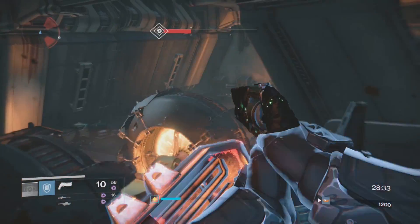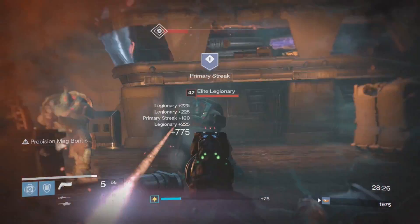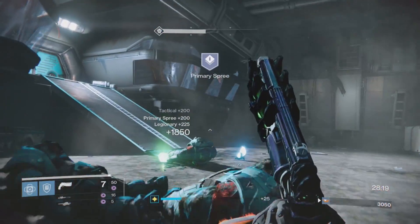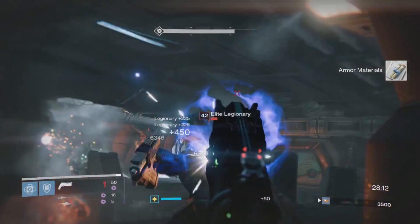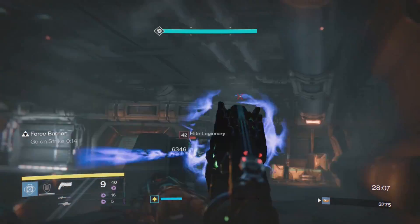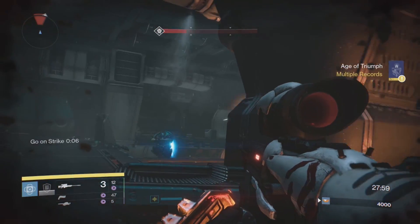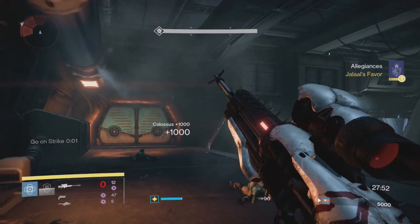Jump down and take out the legionnaires below. You can punch some of them but hit them at least once first. Pop their heads off — it goes pretty quick. Come up and keep shooting them; if they get close, shoot then punch. Watch that Colossus off to your left — he'll start unloading on you with a minigun, which makes aiming dicey. Wait for things to calm down, then get a sniper shot in to stagger him.